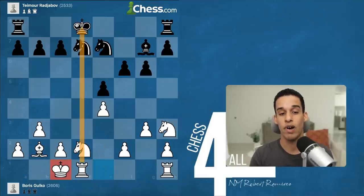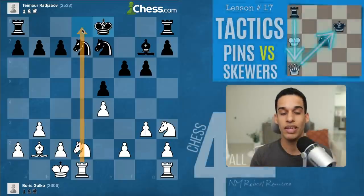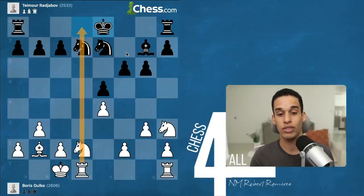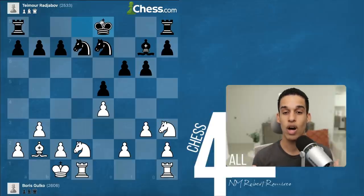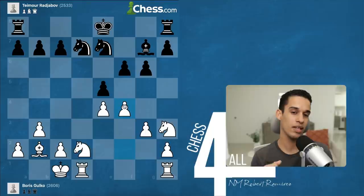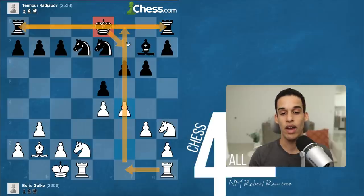The black pieces — a very strong grandmaster — simply go king e8, getting away from that threat. That pin is nothing right now, but in the future it could be the beginning of a tactic, so they move out of the way to get to the kingside. Pause the video again: pretend this is your game in a tournament. You're a little bit better and have the initiative, but how do you capitalize? The answer: put pressure on e5 with f4.